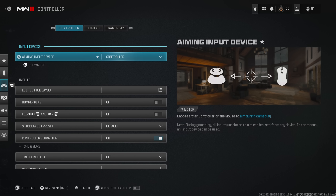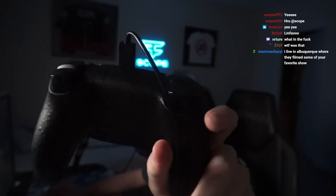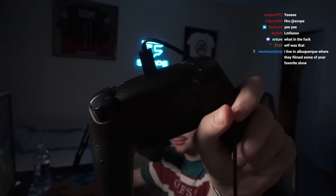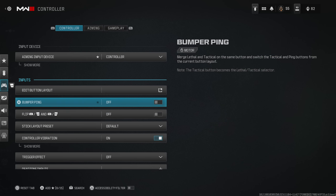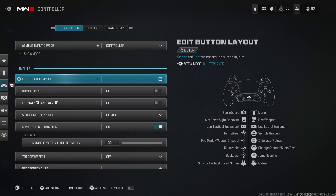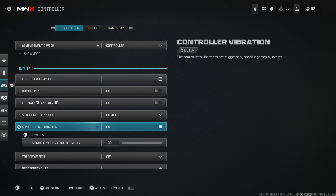Starting off with controller settings — I play on a PS5 controller with only digital trigger modifications, using default layout since 2007. One of the most important settings is the dead zone. If your movement feels blocky or heavy, it's probably because your left stick min and right stick min are too high. I keep mine at 10 — that's a perfect middle ground for me. If you have stick drift, keep those values higher; if you don't, go lower. Also, shout out to the vibration gang — vibration stays on.